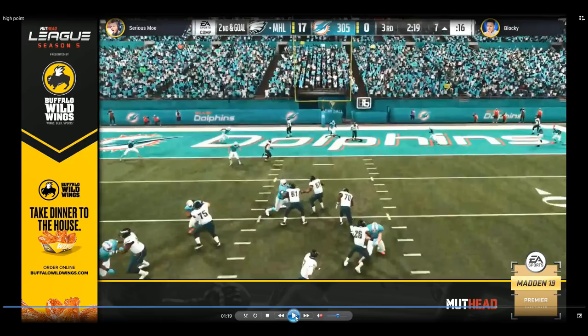Moe throws that high point. But another thing to bring your attention to is the underneath crossing route — so this setup stresses the user defender not just once but twice. It stretches them in the back of the end zone between the curl route and the deep crossing route. But then say they peel off to the curl route like Blocky did — now if Moe would have waited a quarter of a second longer, the user's got to decide: do I stay on the curl route in the back of the end zone for an easy high point, or do I play aggressively underneath on the crossing route coming in underneath it? So not only does he get stretched between the deep cross and the curl, but now also between the curl and the underneath crosser. The way these routes combine and mesh is a nightmare to defend.